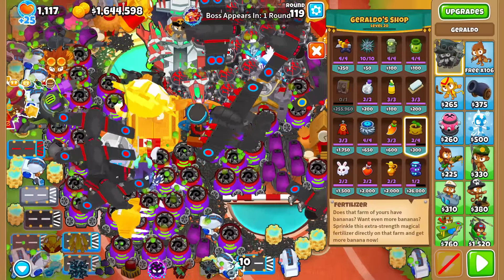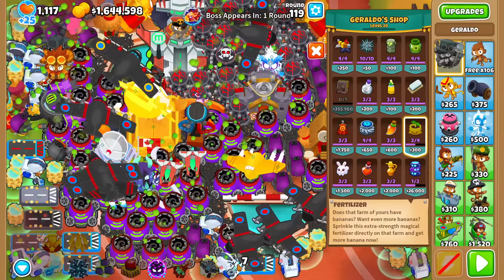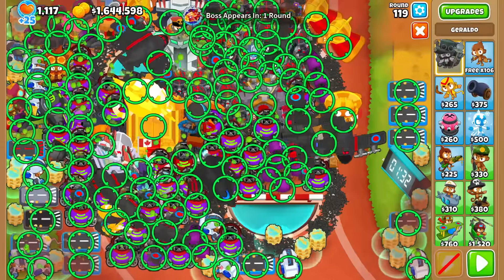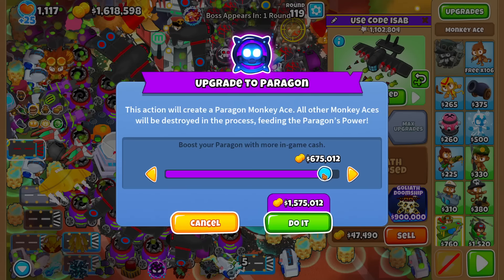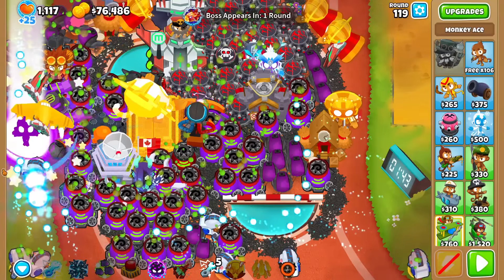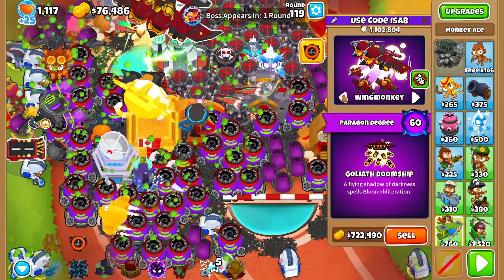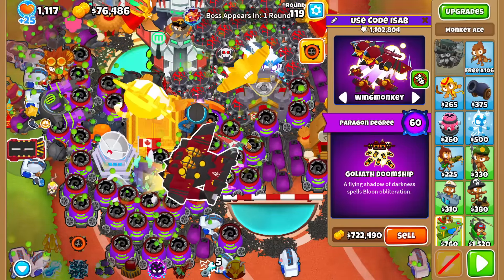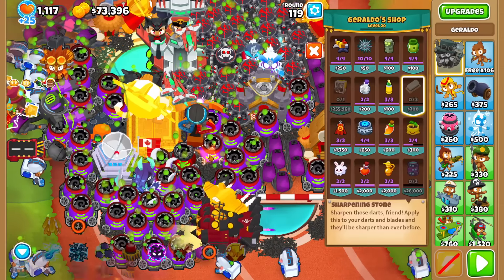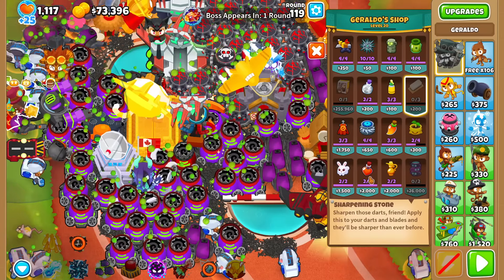Before the boss comes in, let's make sure to use our 10 Overclocks on the tacks here, because that's probably where they're most beneficial. I'll build our Ace now, leaving a little bit left over — let's say 50-ish K in case I want something else. And I nailed it again — guess I'm on a roll today. Since the ability isn't cool now, I just want the Ace damage. Couple of these and I think we're ready. 3, 2, 1 — let's begin.